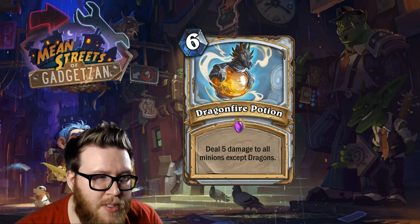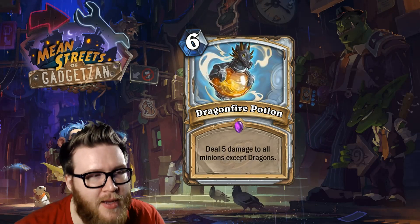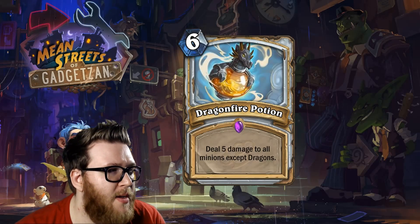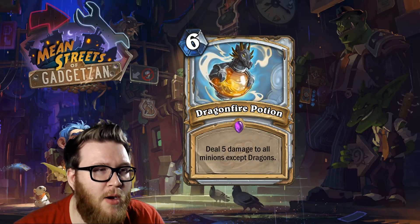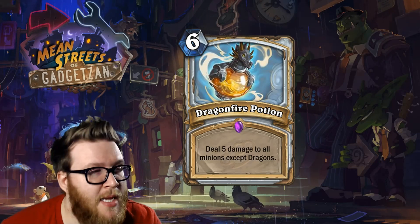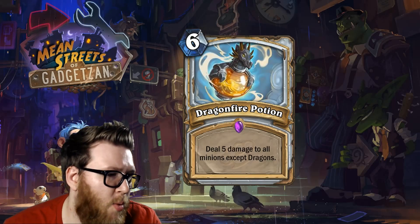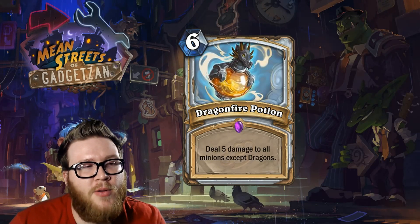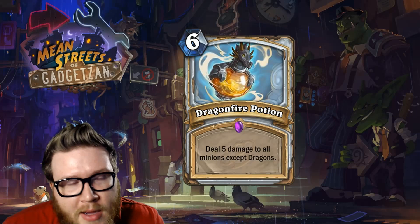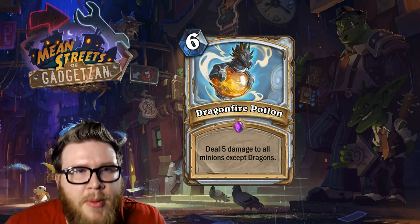It doesn't kill as much stuff, and the fact that it's not hurting your dragons isn't all that critical. It's nice to have a 3/6 Twilight Guardian instead of a 3/3 after Light Bomb — that's clearly a benefit. There's a lot of playability in this card even though it's not as good as Light Bomb. It's better than Holy Nova and better than Excavated Evil at similar costs. Five health is an important breakpoint — a lot of stuff has five health — and three health from Excavated Evil or two from Holy Nova just don't always do the job.